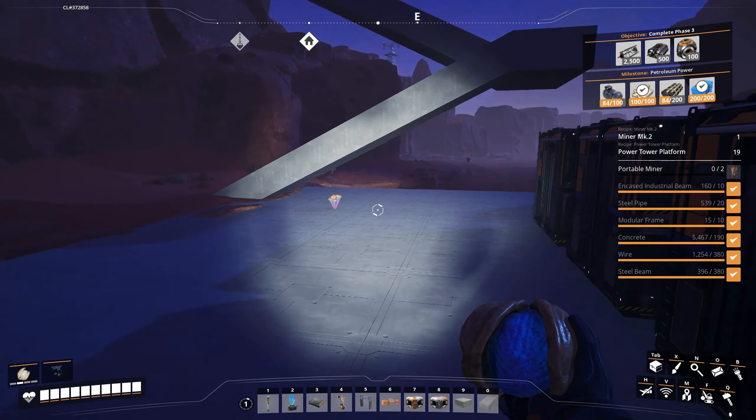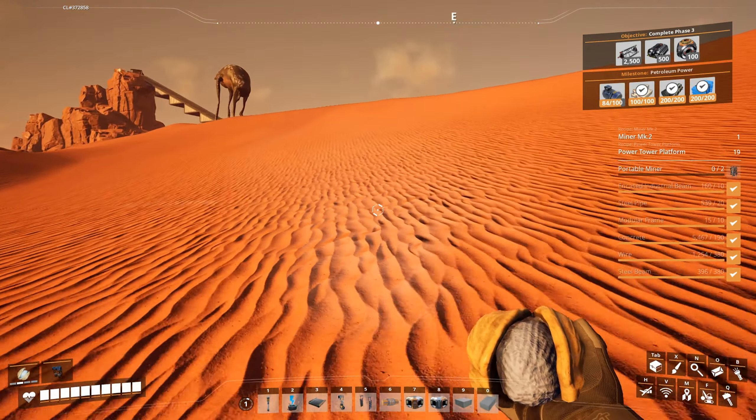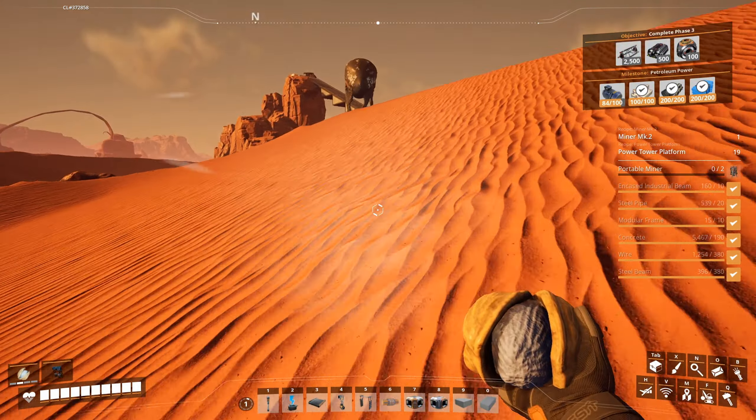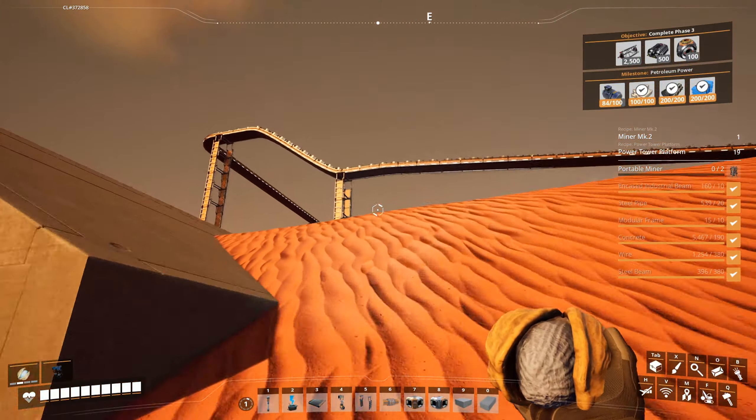Yeah, my math checked out. I'm just gonna store the plastic here. Oh, that's a lot of copper sheets — I'll take one. And there we go, I'll keep like two with me just in case.